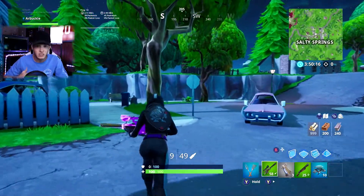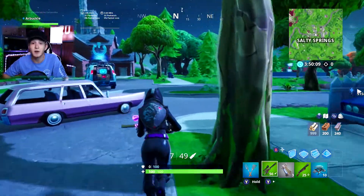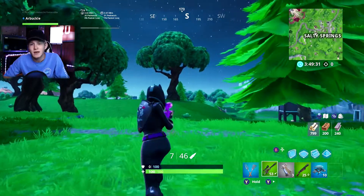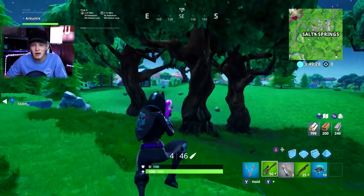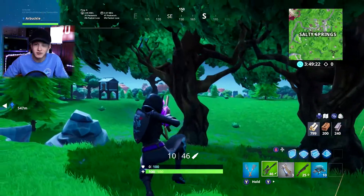So that's the best way to do this: go into Team Rumble, start in Salty Springs, then work your way to the northwestern or southeastern portion of the map depending on where the circle goes, and you guys should be able to get this challenge. It took me a few games to originally do this. If you have any questions, leave them in the comments below. You can also reach me on Twitter or Instagram at DylanFro — links to all my social media are in the description.